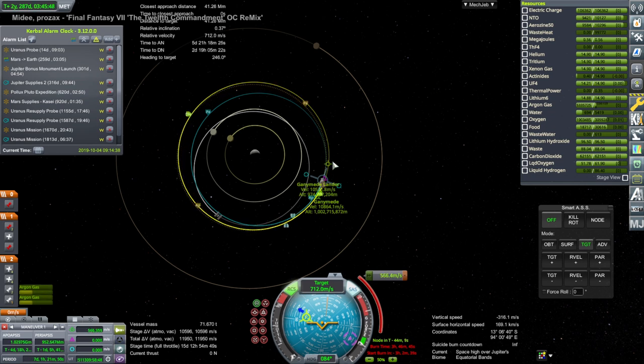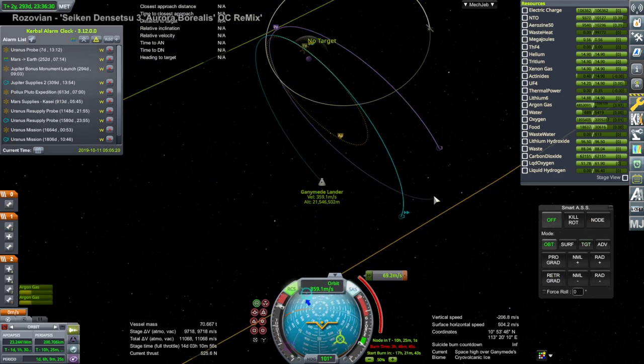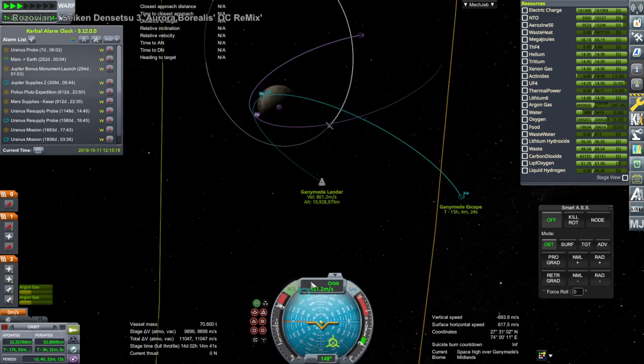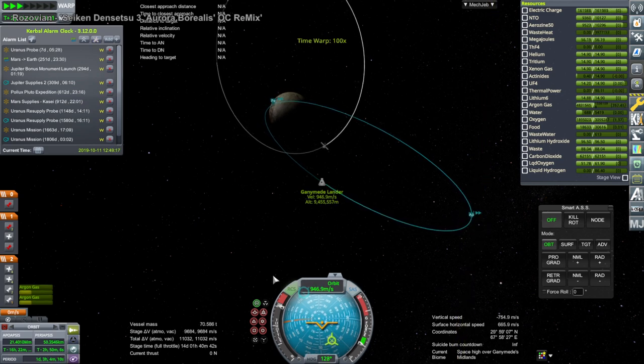All we're doing is trying to lift our orbit up to match Ganymede's orbit and it's costing about 600 meters per second, which is sort of weird. Anyway, it cost us a lot not capturing that first time, but this second pass we were very, very close to being in orbit around Ganymede right from the start.